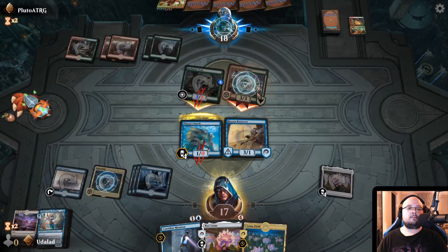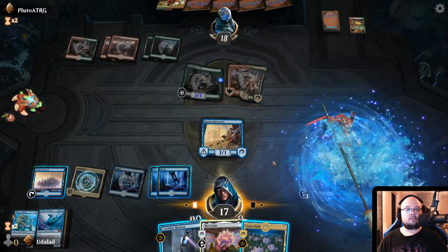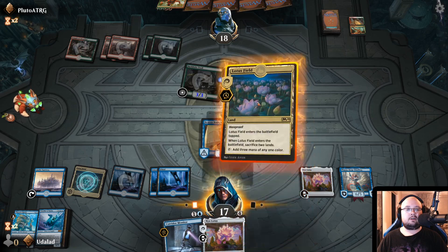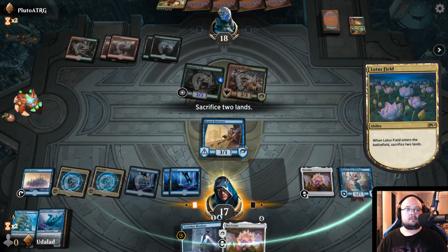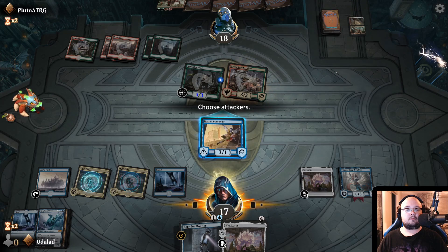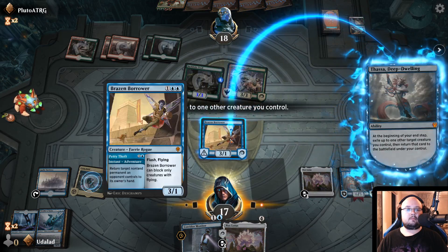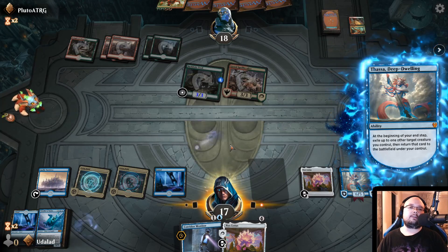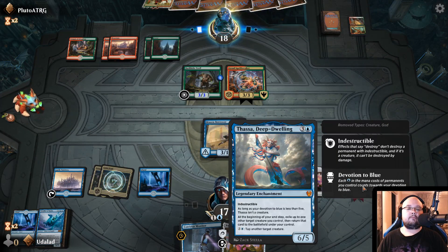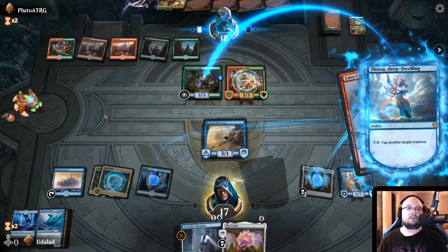We can block this — that's fine. What is this? This is like three devotion right now, not that much. We're gonna play the Lotus Field, I think. We should have definitely attacked with this, actually. Let's tap that. Okay — it says Hexproof, so it's now just a 2-2. That is actually okay for us, I feel like.